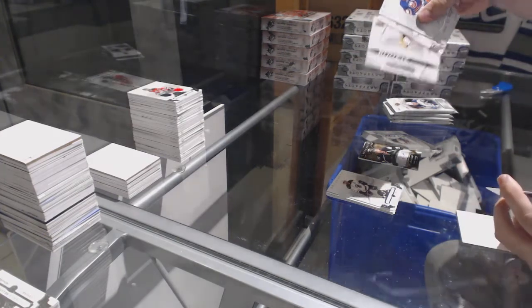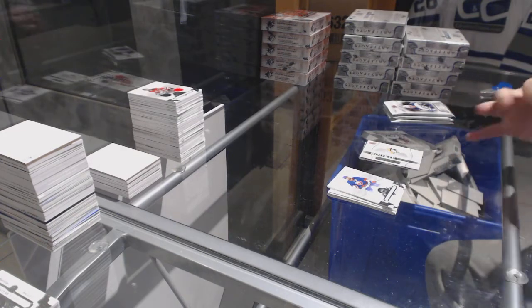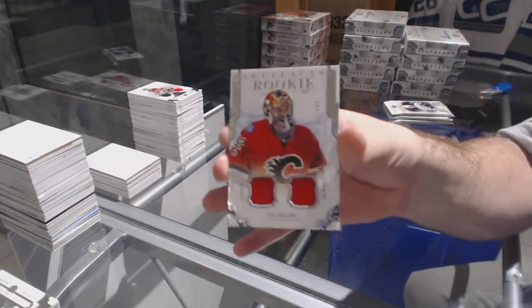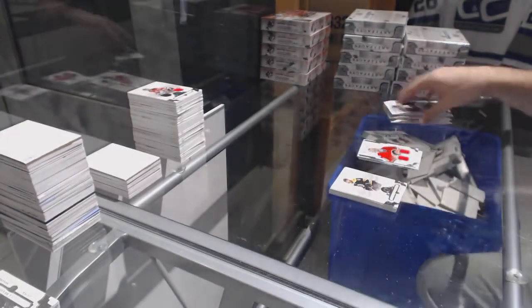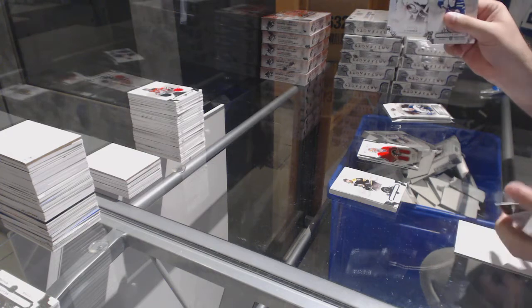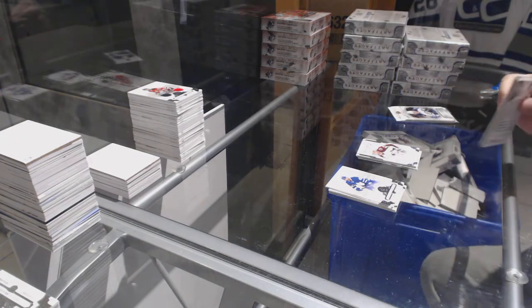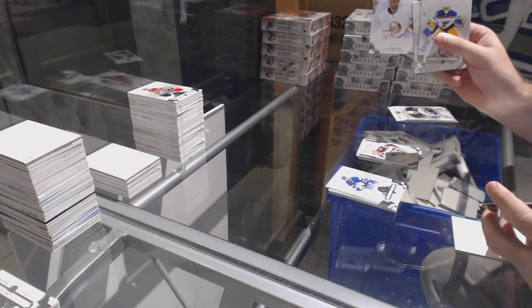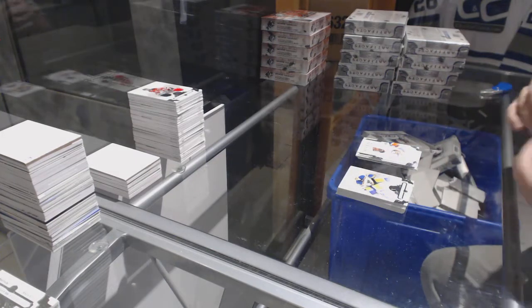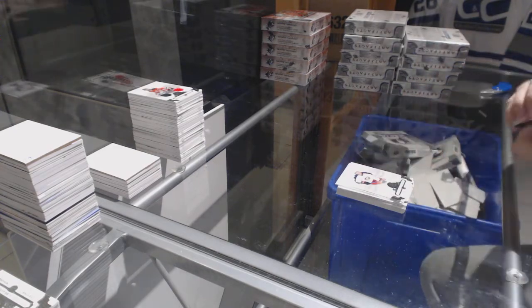Rookie Redemption, Pittsburgh Penguins. We've got a dual rookie jersey numbered 4.99, John Gillies. LA actually does surprisingly well in these — pretty consistent. JT Comfort, numbered 9.99 for the Avalanche. Josh Hosang numbered 9.99 for the Islanders. And Nolan Emerald numbered 9.99 for the Avalanche.